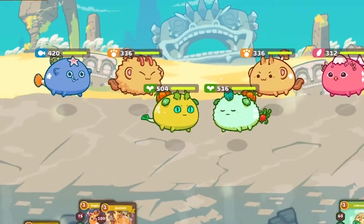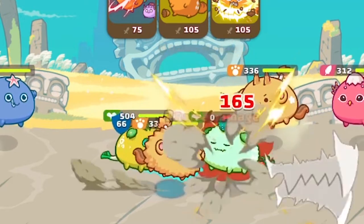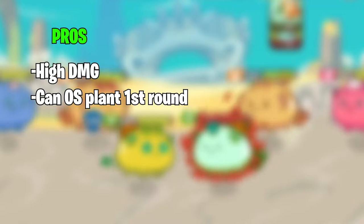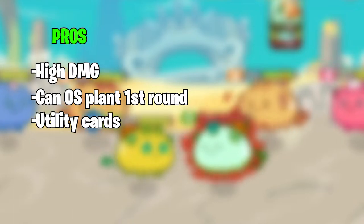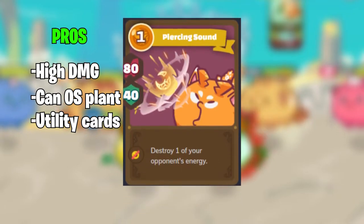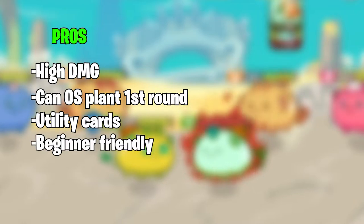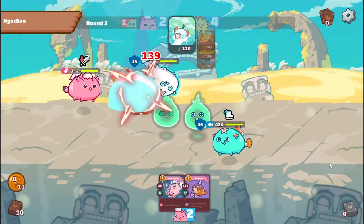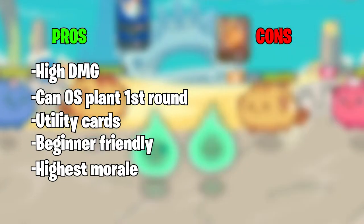Up next are Beasts — arguably the hardest hitting Axies in the game that can dish out insane damage when fully comboed. Beasts have very high damage output and can virtually one-combo most Axies in the game. They are capable of one-hitting the enemy Plant tank in the first round with the correct cards. Beasts also have several utility cards to generate, steal, or destroy your opponent's energy. They are beginner friendly and have the highest morale of any Axie class, allowing them to crit and enter Last Stand more often.